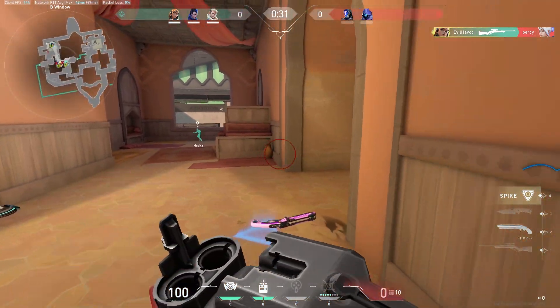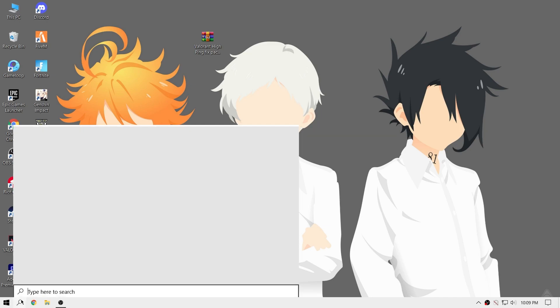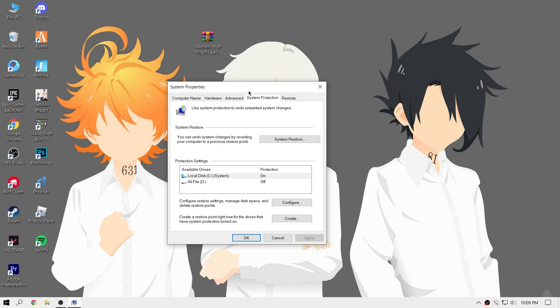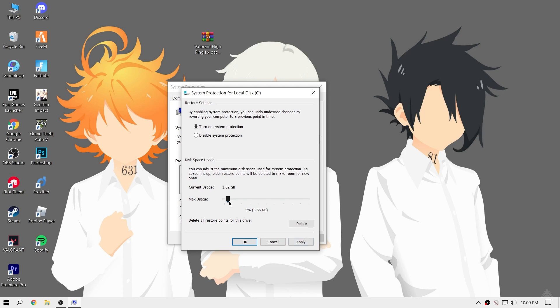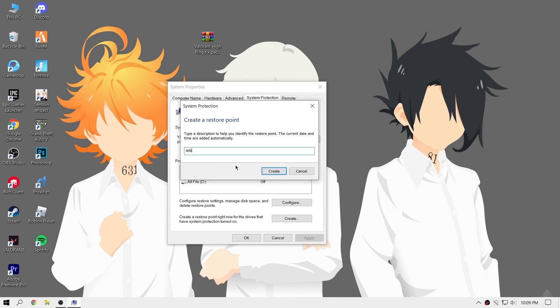Before I start this video, make sure to create a restore point, because if something goes wrong with your computer or laptop you can roll back to the current version. Just click the C drive, press configure, turn on system protection, make it five or four percent, then apply. Press the create button, name it whatever you want, and then create.